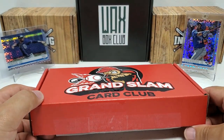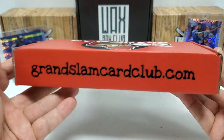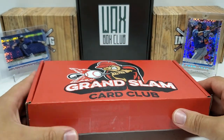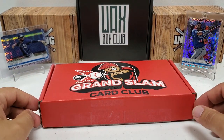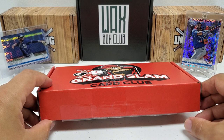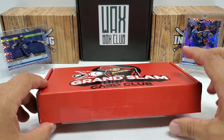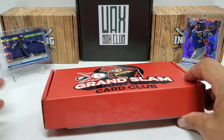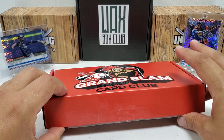This is the all-star premium level box, which comes in at about $135 or so. GrandSlamCardClub.com — I will put the links in the description as always. I believe my promo code is still valid; you guys can use that to get 5% off your first box. The promo code is G-R-O-W-I-N and the number one, so GROWIN1. They do sub boxes all the way down to about $20, so it's affordable for anybody. They go from roughly $20 to hundreds of dollars, so this one's right in the mid to upper tier.